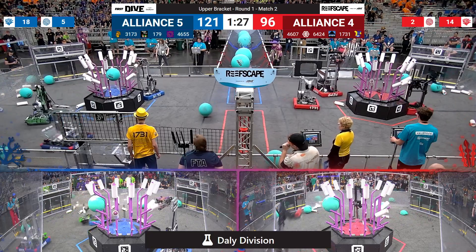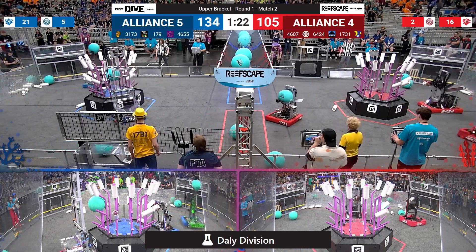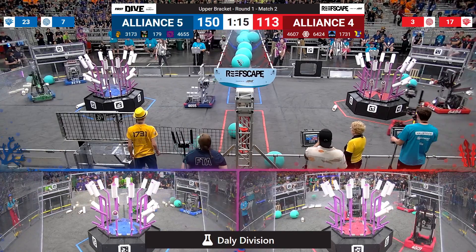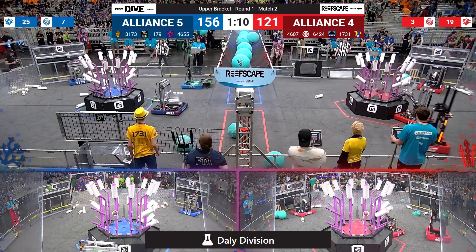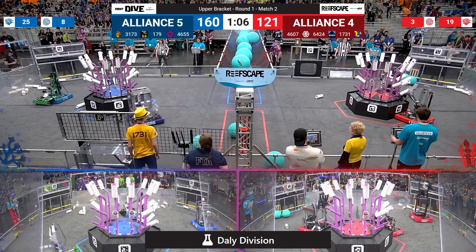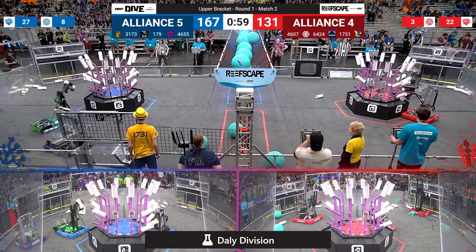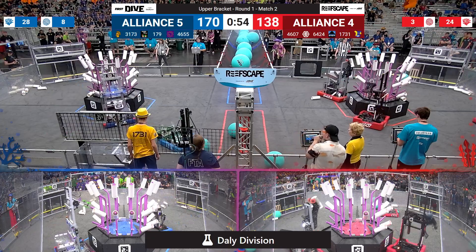Blue alliance and red alliance each have one algae left to remove. Red removes theirs courtesy of Fresta Valley, and in it goes to the barge. 4655 doing the same for the blue alliance — they go to the barge to score it, and it's good for four. 4607 CIS scoring on level three, 1731 trying to get a hold of their coral. It's going to level two, 3173 to level two as well but for the blue alliance. Blue back in the lead here, 167 to 135, one minute left to play in this match.